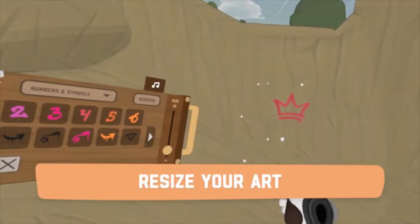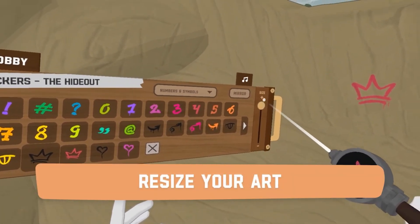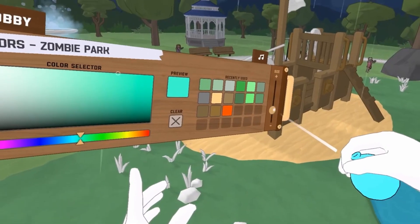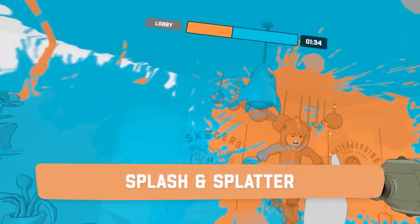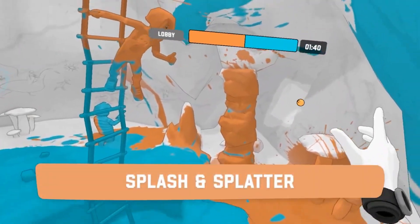The game provides a range of painting tools to unlock your artistic genius. You can use versatile paintbrushes for intricate details, apply vibrant colours with a fill tool, and have fun splattering creativity with paintballs. There's even a sticker tool to add graffiti-inspired graphics to your creation, making it a dynamic, playful way to express your creativity in virtual reality.